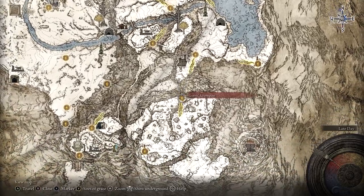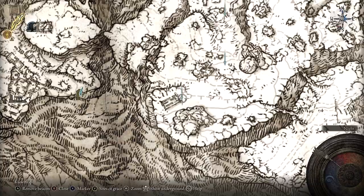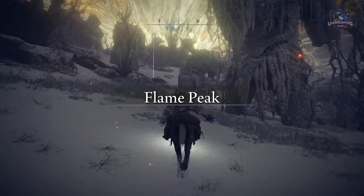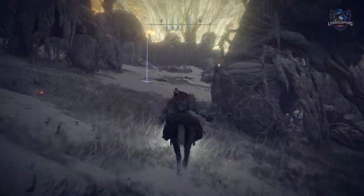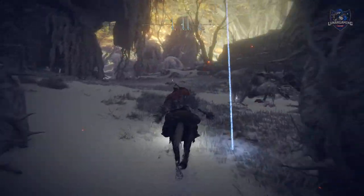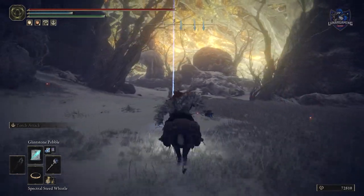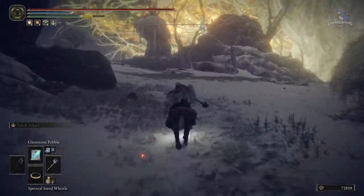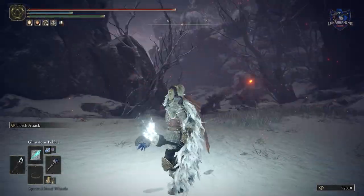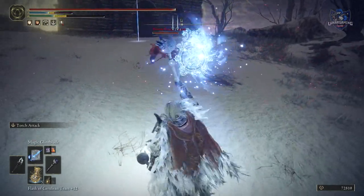Head up the hill to the White Ridge Road Grace Point, past the Guardian's Garrison and across the chain to the Giant's Outpost. Rest at the site of grace and from here travel up the hill past the tough enemies that lurk here, and you will reach the Church of Repose. As soon as you get here you will be invaded by the Bloody Finger Okina, who once defeated will drop the weapon and his unique mask.